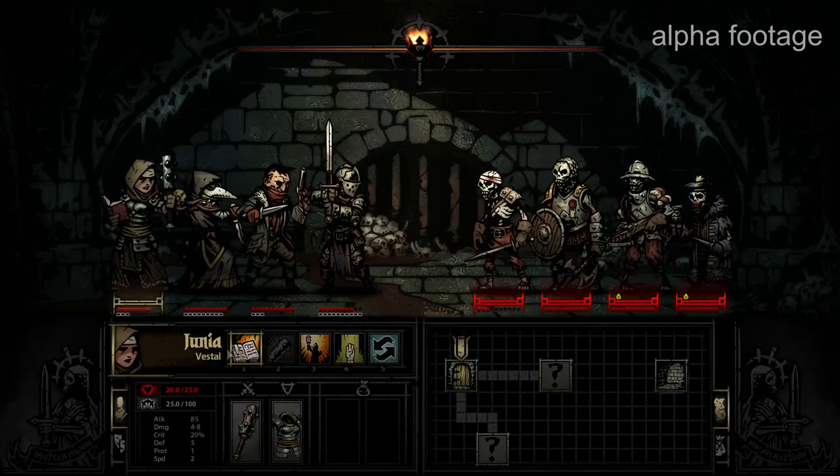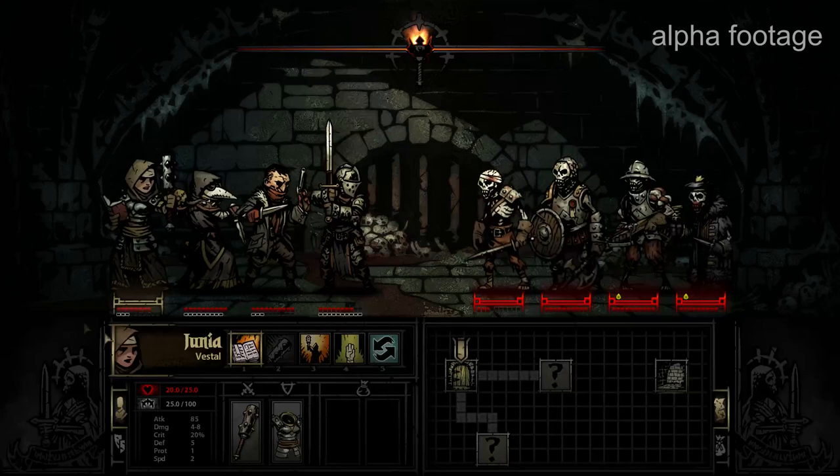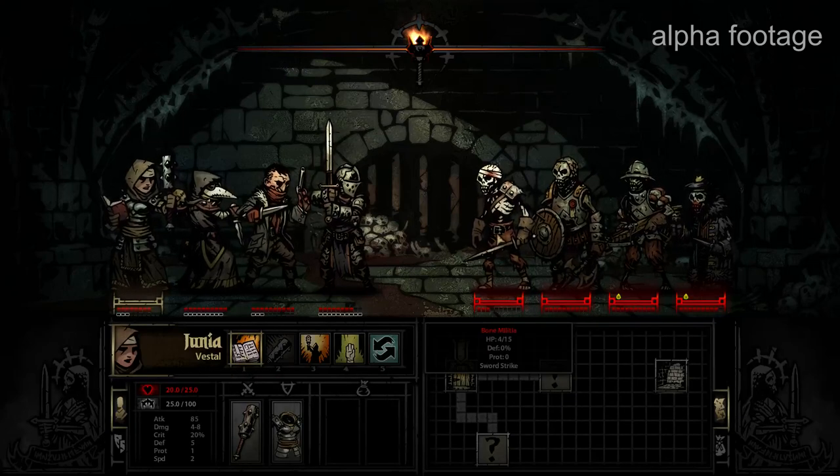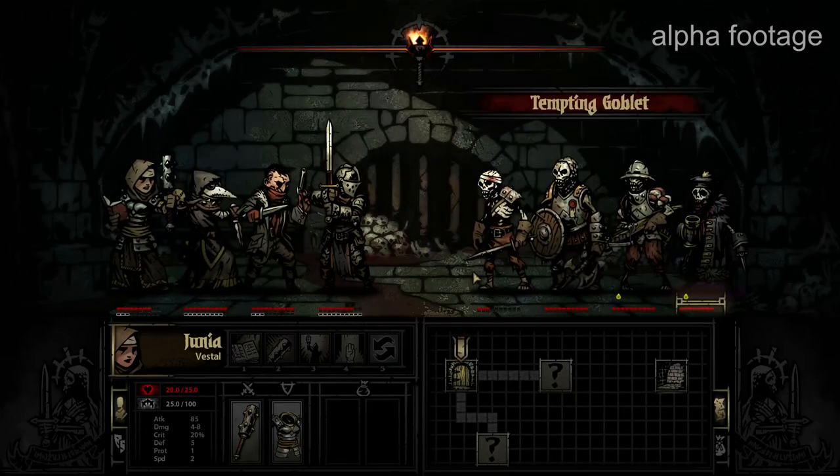Junia the Vestal is basically like a Cleric — she's our healer — but nobody's in severe need of healing yet. So she's going to use a ranged attack called Judgment. Judgment is great because it has the side effect of healing self, as you can see at the bottom. So Junia would get a little bit of health back herself if she hit, but she missed as well.